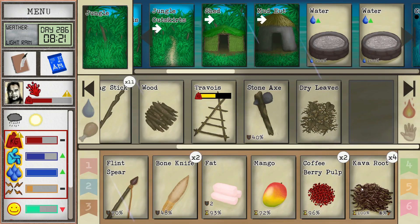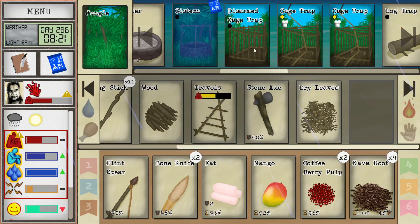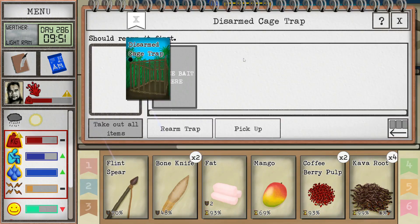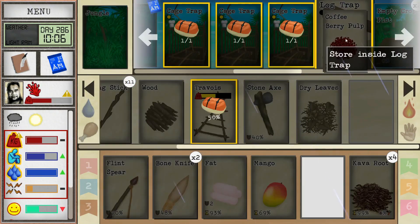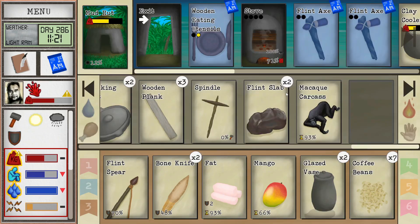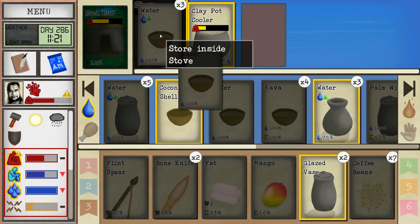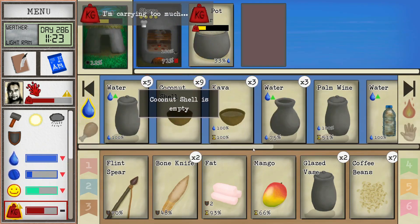Let's duck inside and make some kava and maybe some coffee too. All right — let's set up the glazed vases, empty them out for storing. Now I'll put the coffee beans to roast and get the water boiling. The ash bandage should keep it from getting too infected, so hopefully we won't need to travel for aloe. At least it's only minor pain.